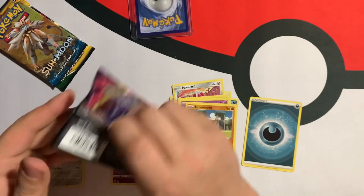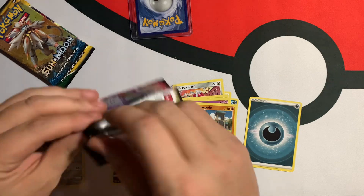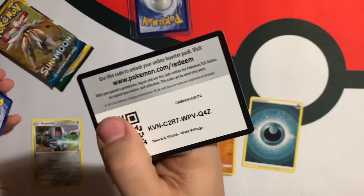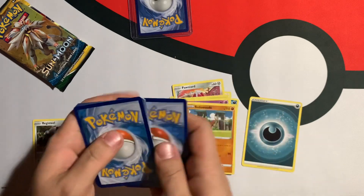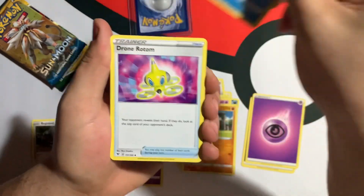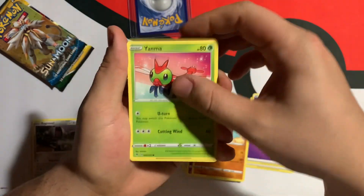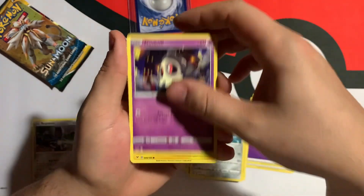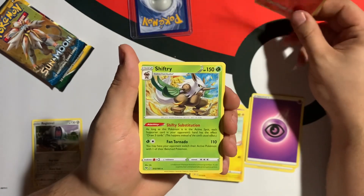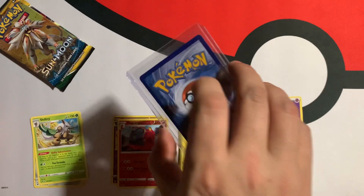Vivid Voltage here. We are looking for that Pikachu Rainbow Rare. I know it's not the biggest hit, but I would also like the normal full art of Leon — not the Rainbow Rare. I'm not really a huge fan of rainbows. We've got Cramorant, Drone Rotom, Swoobat, Fanfan, Yanma, Galarian Meowth, Duskull, Voltorb. Reverse Magcargo into Shiftry Non-Holo. Let's go ahead and get into the ultra rare card.